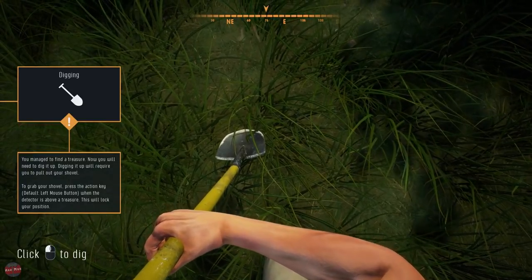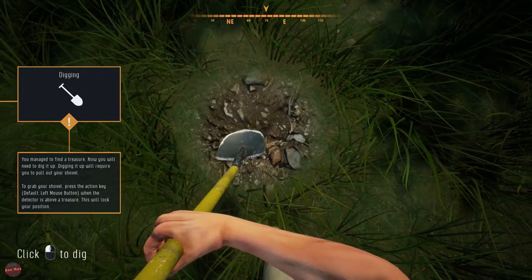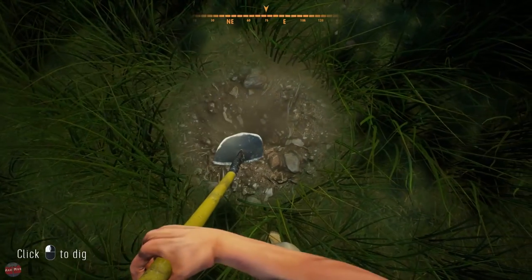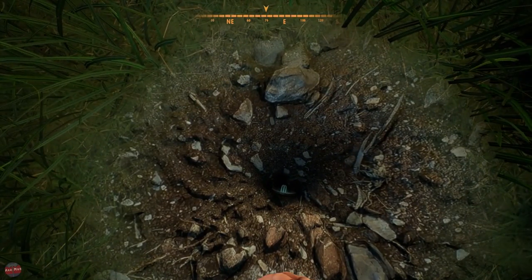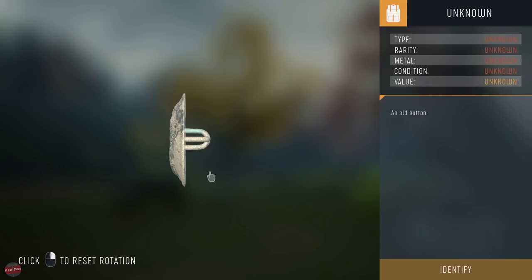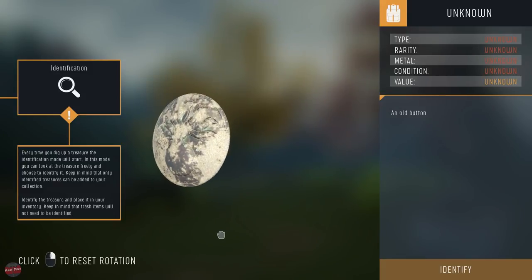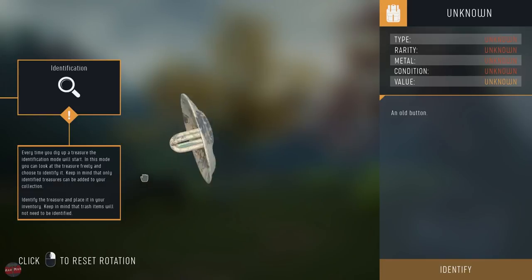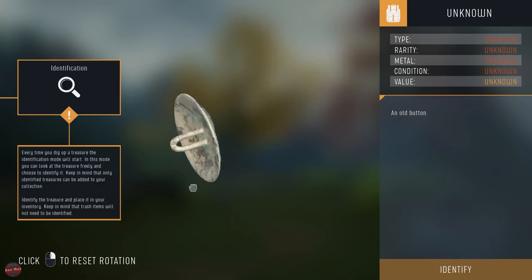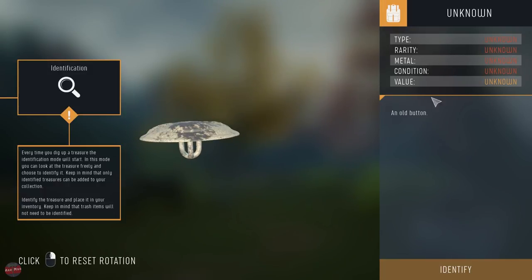I wonder if we have permission to dig. What have we got? Oh, what is it? What the heck is this? Is it a light bulb? I want to rotate it. It's a lampshade with a light bulb on, right? How do you know what it is? So it's all unknown. Oh, it's a button! Found a button. Honestly, that's great.